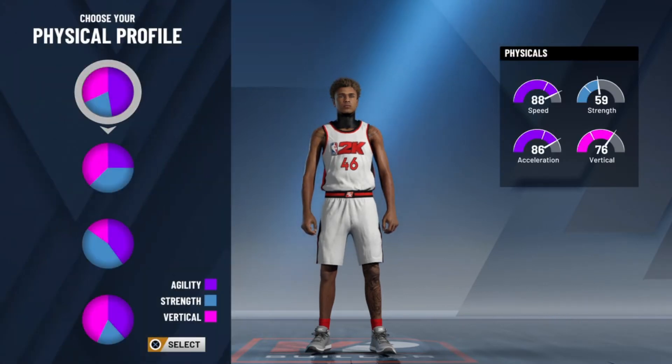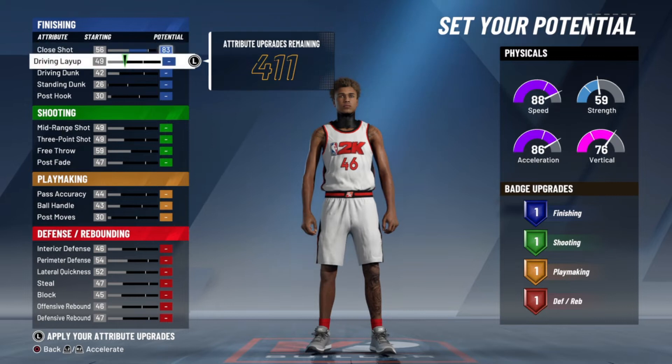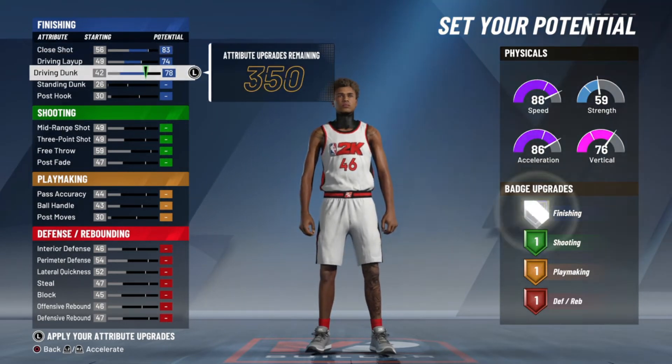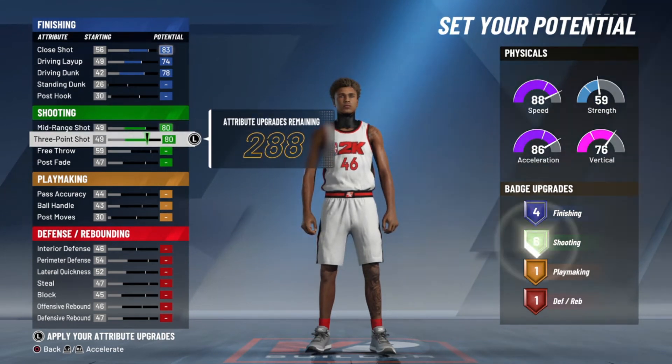We got defense and shooting, and physicals — what's the most important thing for a lock? Speed. So we're going to take the top patch here. When it comes to setting our potential, we're going to put this down to 83, put this to 74 and max that, put this to 78, max our mid-range shot, max our three-point shot, and max our free throw.